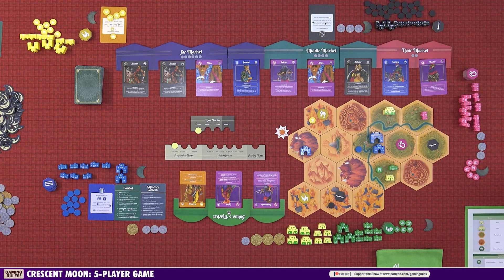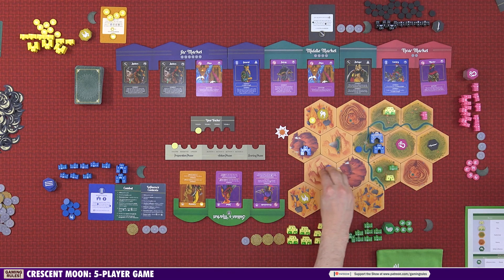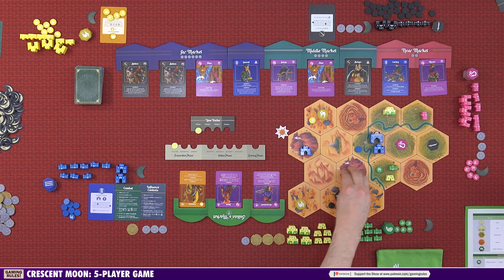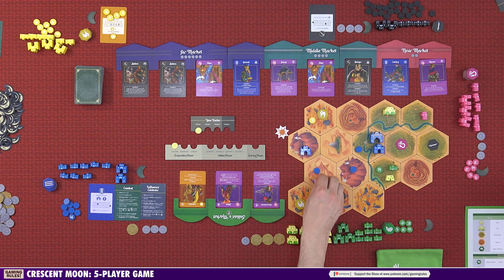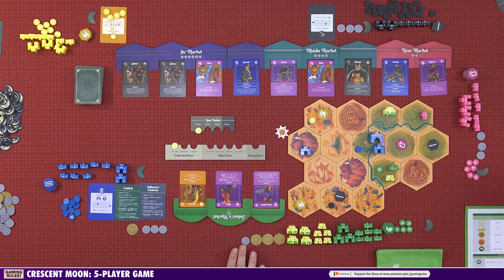The next action is move — all players can do this. Everybody except the Warlord has a move-two action; the Warlord has move-three. With each move, you can move any number of your units from one hex to an adjacent hex, but you cannot move into a hex controlled by another player — so the move action cannot start combat. The same units may move multiple times within one action. There is a stacking limit: all players have a limit of five units per hex, except the Warlord who has a limit of seven.